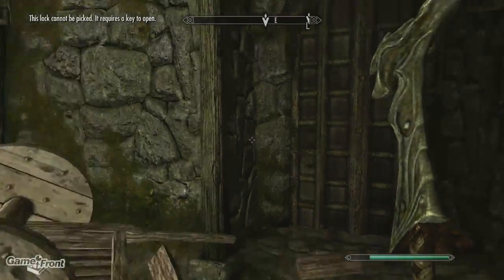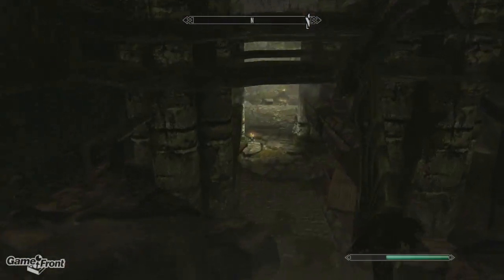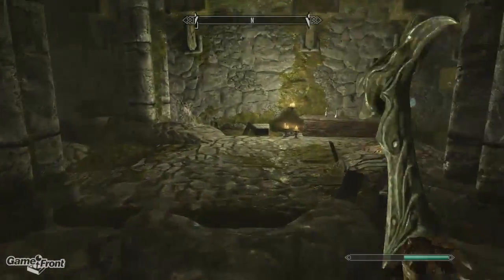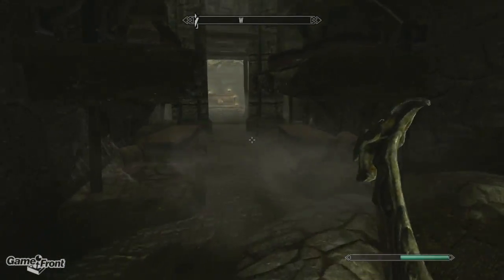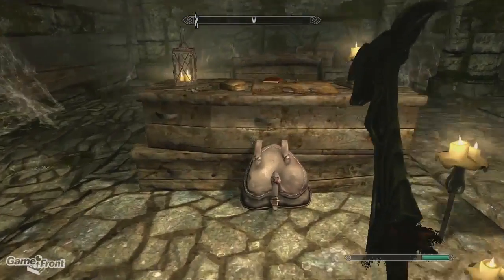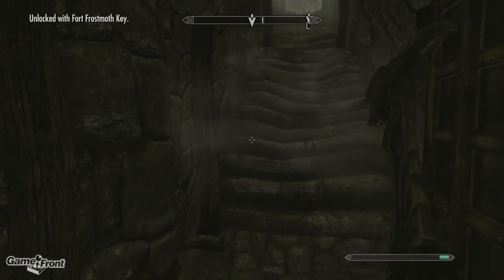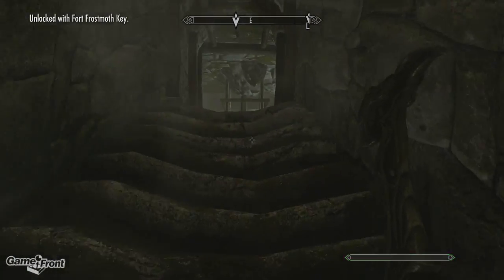Head left from the door and follow the path to reach a room with a knapsack. Loot the knapsack, grab the key, use it on the door, and then head on inside to take down Falks Karius.